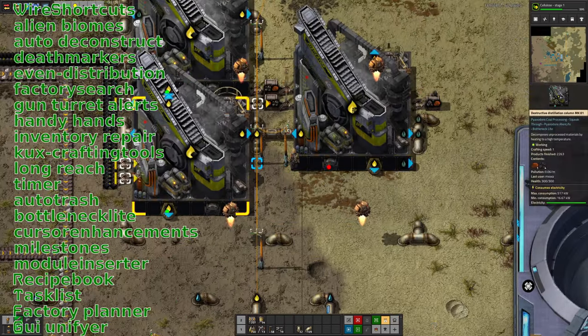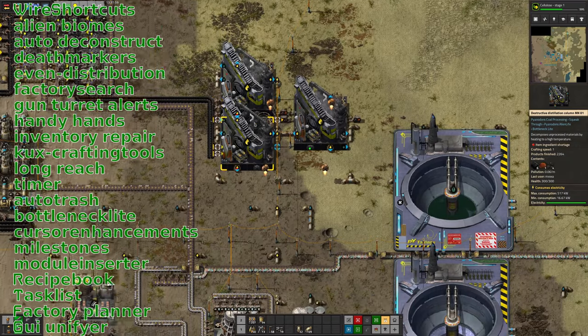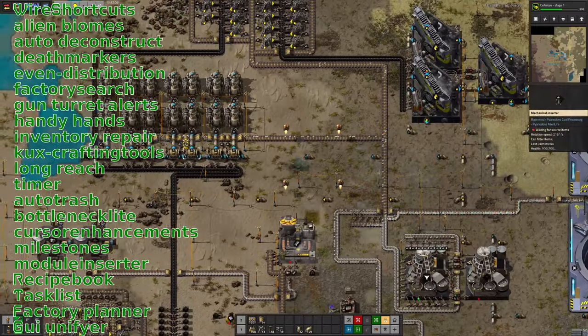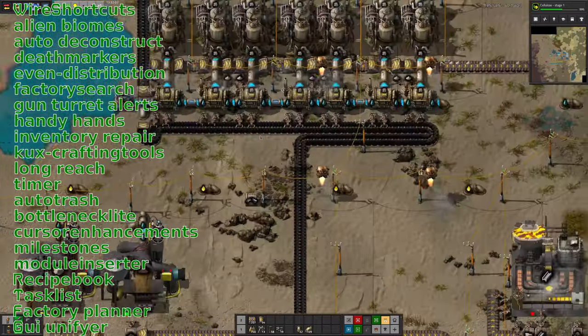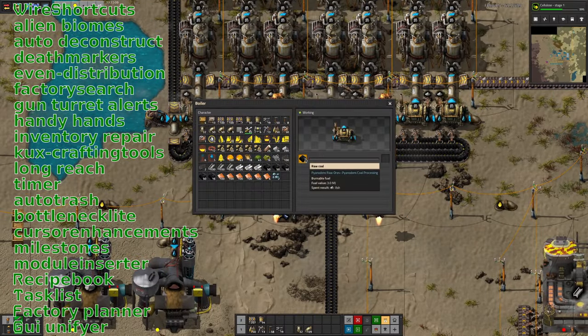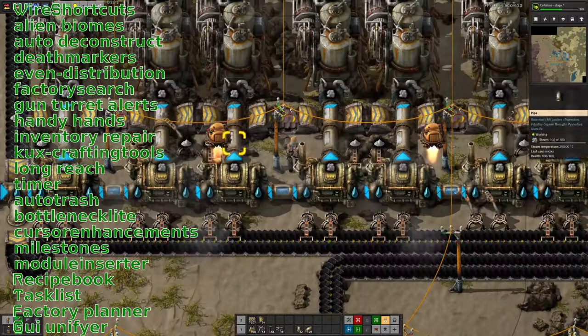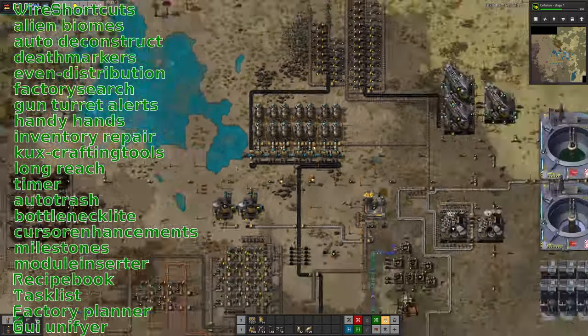It's got Task List installed, which allows you to set up a to-do list inside the game. Factory Planner for working out how many various different types of buildings he's going to need for everything. And the GUI Unifier, which makes all the buttons look a bit more consistent — someone's gone through the popular Factorio mods and made the icons all look a little bit more consistent and coherent, so it makes it look like they all belong together.